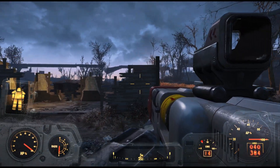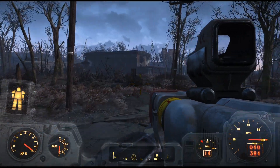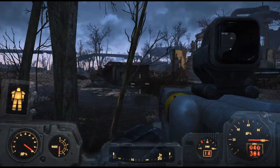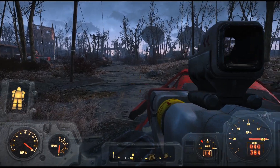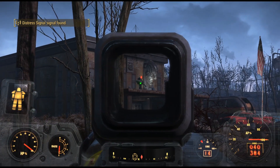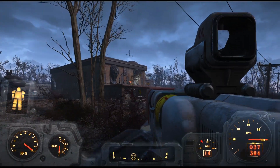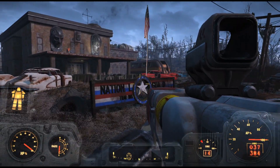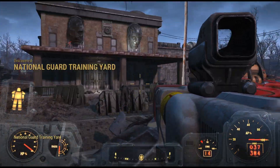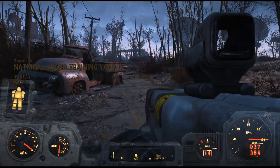I forgot I had that skill that allows me to mark enemies when I scope them. I need to start doing that. Does it mark only enemies? It didn't mark him, so I'm assuming it only marks hostiles — that's going to make it a much more useful feature if from far away I can target them. It's all hostiles. National Guard training facility — I believe we come here for a quest later.